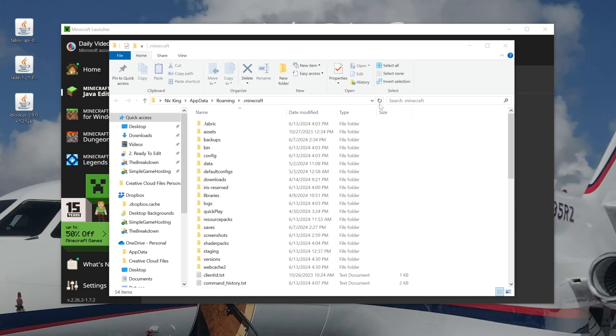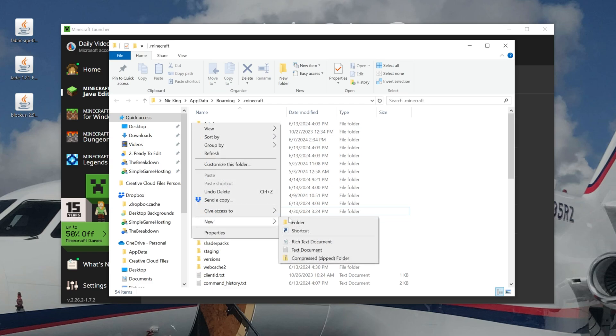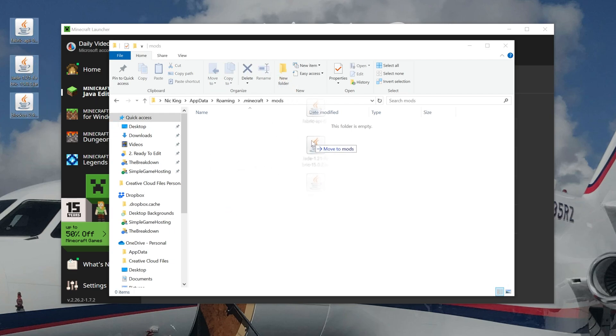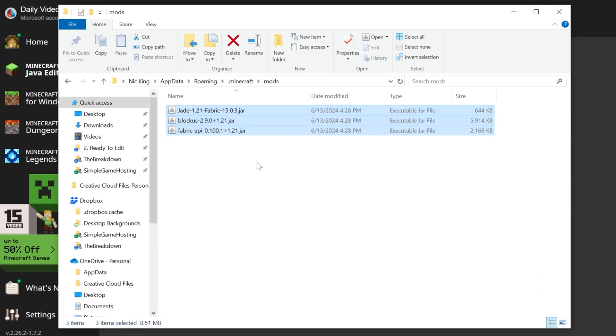In here you'll probably have a Mods folder, but if you don't, just right-click, create a new folder, and title it 'mods' — M-O-D-S, all lowercase — and open it. Finally, drag and drop all the mods you want to play into the Mods folder. As you can see, they're for Fabric 1.20.1, so we're safe — these will all work. We can close out of this and launch up Minecraft.